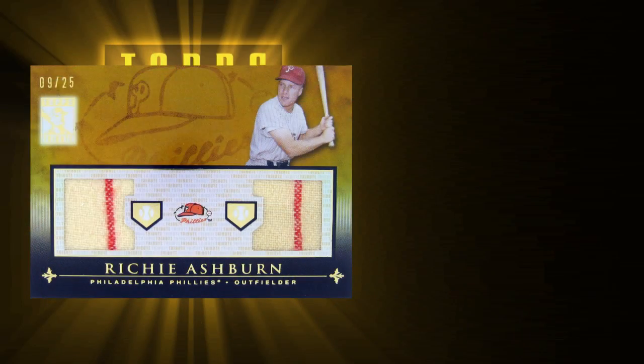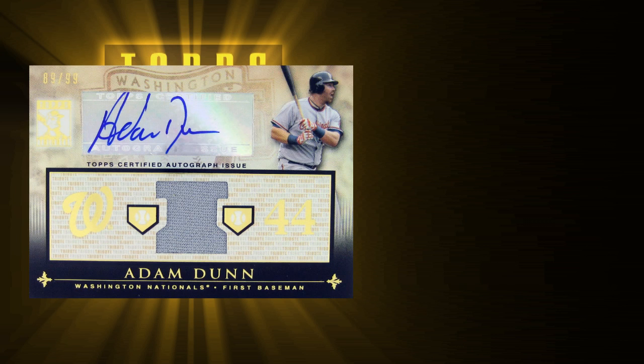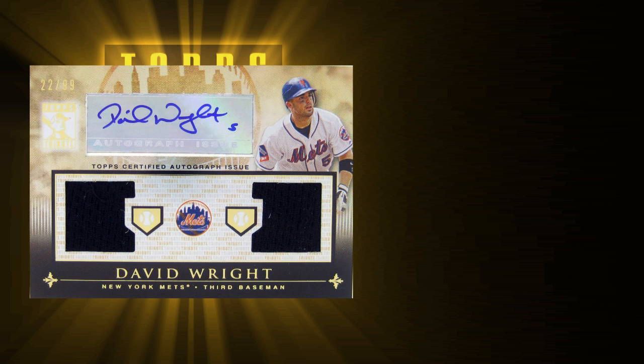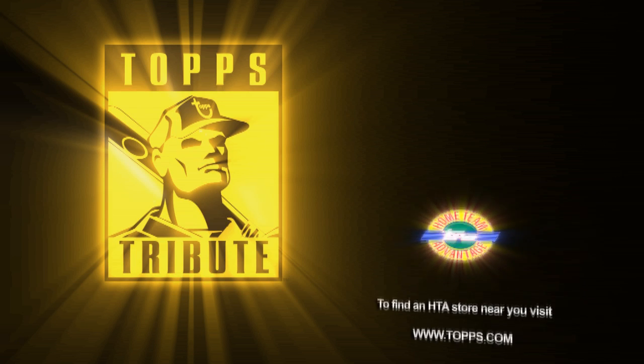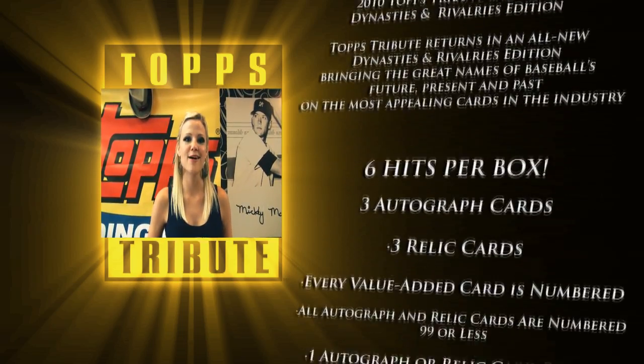That was a lot of fun. There were a lot of beautiful cards in there. Tribute is always a beautiful product, and this year it certainly delivered — stars from yesterday and today, so many relic cards, doubles, autograph-relic combinations simply outstanding. That David Wright dual autograph relic card, the Starling Castro autograph card, Tommy Hanson autograph card — it was an amazing break. Look for Tribute at your local HGA card store.